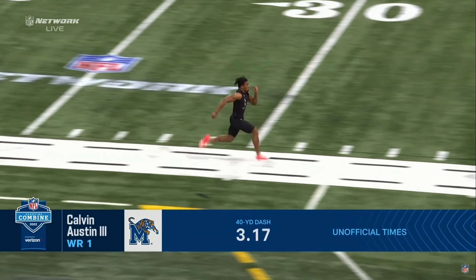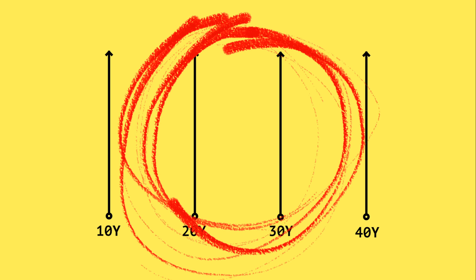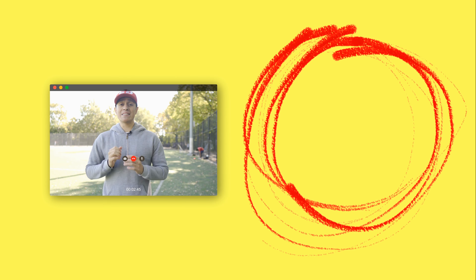Number four: improve your 40. The 40-yard dash, which is 36.5 meters, is a foundational sprint distance to focus on for most team sport athletes. Here's why: less than 40 yards, you're not able to really hit your top speed. Longer than 40 yards requires you to work on speed maintenance, whereas 40 yards is a solid distance to work on your start, acceleration, and top speed.